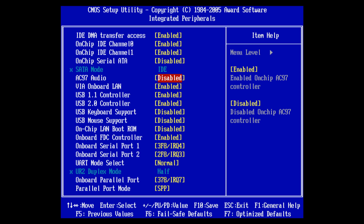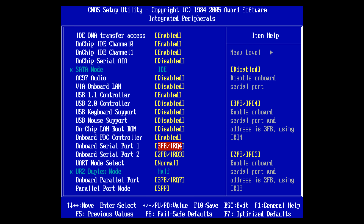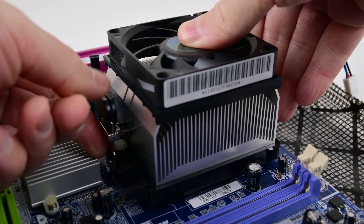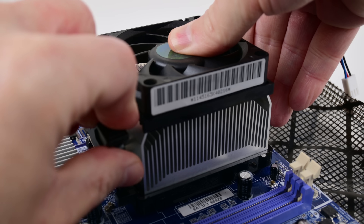I'm also disabling other resources, for example the SATA controller, audio, Ethernet, parallel — all those devices. We don't need them. The processor is an AMD Athlon 64 3400+ and we're using an AMD boxed cooler.